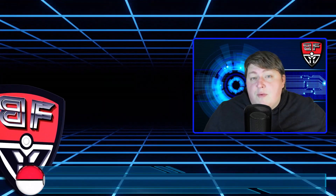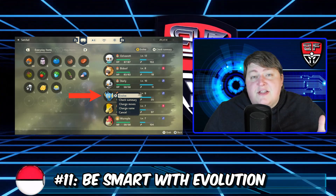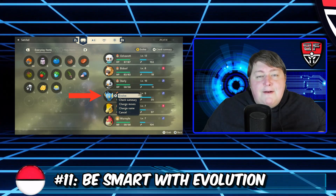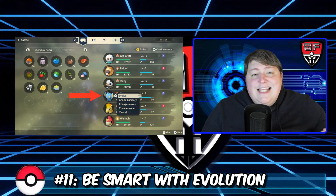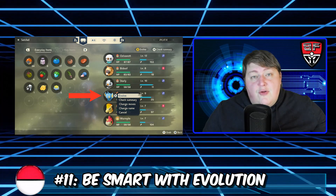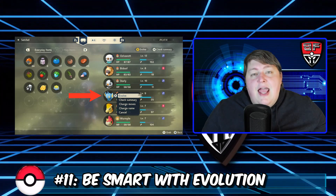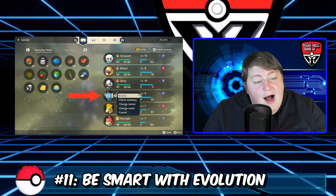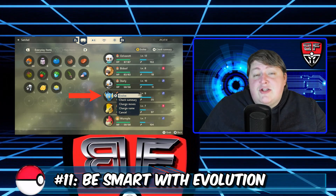Tip number eleven: be smart with evolution. When evolution criteria are met, Pokemon don't automatically evolve — you have to select them and choose to evolve. The key issue is you can't unevolve a Pokemon. So if you have a Cyndaquil and you haven't maxed out its Pokedex entry and you evolve it into Quilava, that Cyndaquil page stays incomplete until you catch another one. Be methodical about your evolutions to make sure you're not missing anything, because backtracking over something small is a real pain.